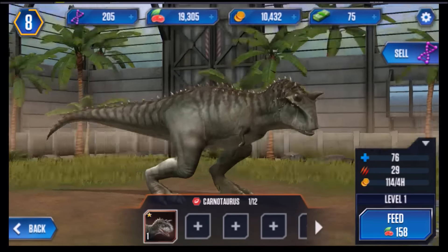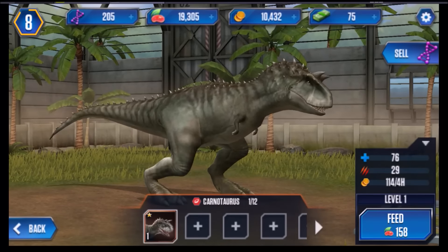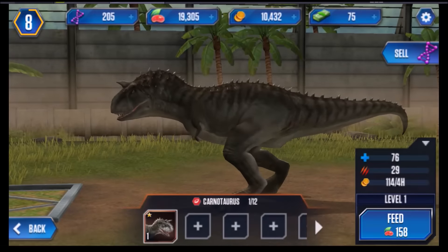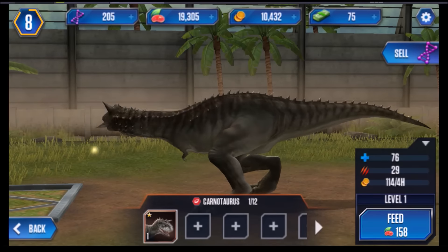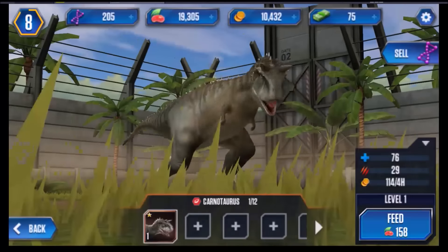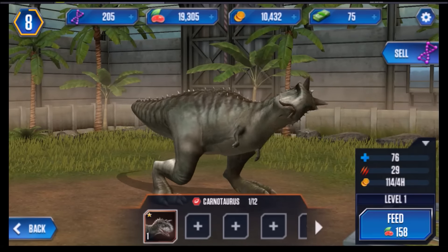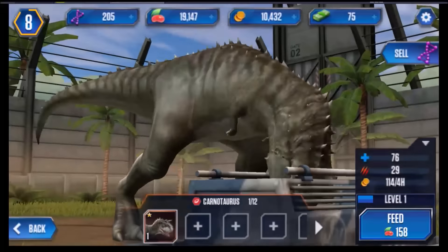The Carnotaurus looks awesome. Check out this guy — I mean, this early, that's about the closest you're gonna get to a T-Rex. He's like a T-Rex with pointy horns on his head. This guy is sweet — attack of 29. He's at 76 right now, still level one. You could level this guy up to ten, but it's really expensive to get another one because he's a rare creature, so you need a lot of DNA to actually get another one. This early, that's not gonna happen.